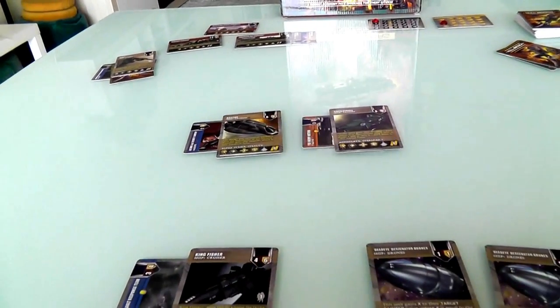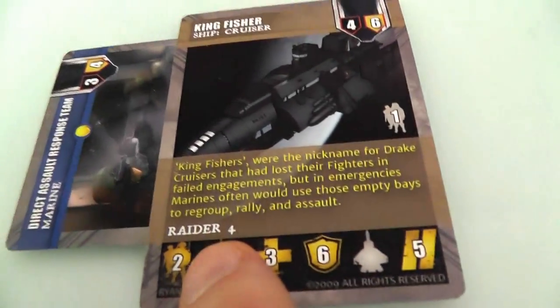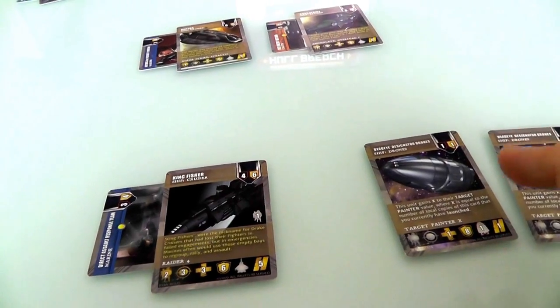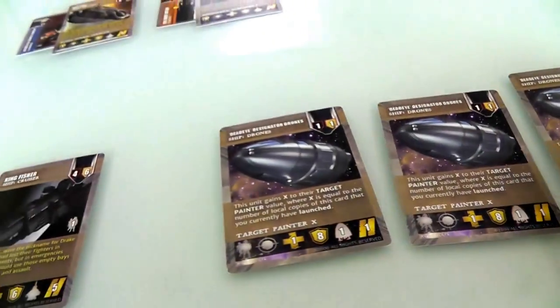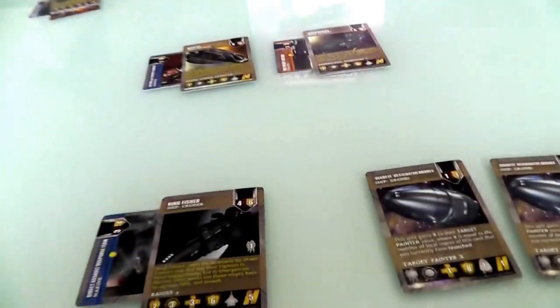Next comes what's called the skirmishes. Certain ships have either the raider ability or the interceptor ability. What's special about them is they can jump the queue. There's going to be a very orderly queue of attacks based on initiative. My little drones have initiative one, they'll get to go first. Then all the fives go in order. And then finally the space station at nine. So it's really nice and orderly.